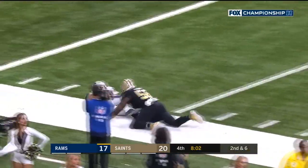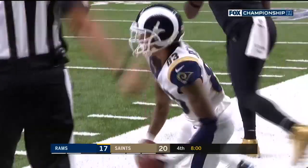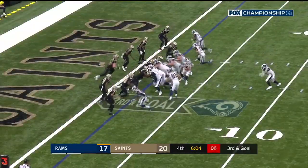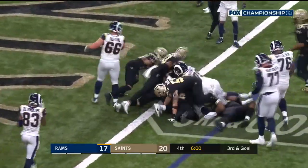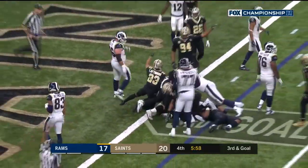Play action — Goff throws, pass to Reynolds, spinning catch out of bounds inside the 10. A lot of guts again this week. Quick snap — C.J. Anderson, but he's going to be marked short.